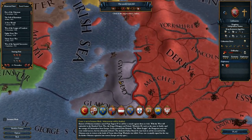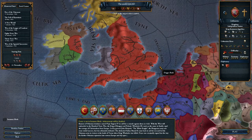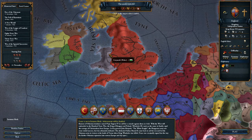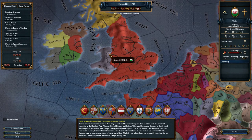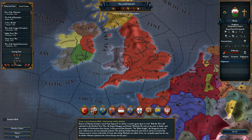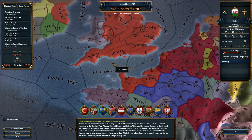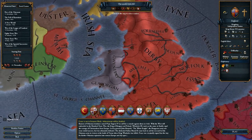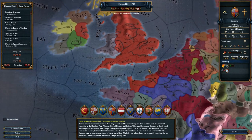There are two ways you can play as Wales: you can play as England, load the English save, release Wales as a vassal, then load the save again and play as Wales. But I decided to go from the very start, so it's 1444 as Wales. Here we are with England right next to us.